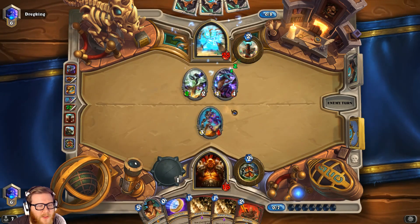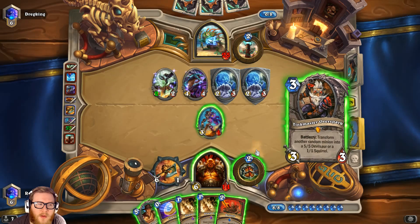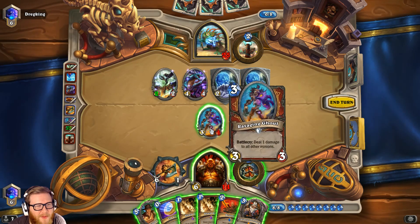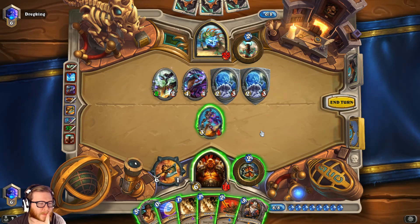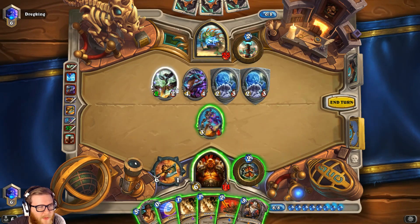Our hand is a little wonky right now — not the best hand. Gorehowl is insane value but we don't have a ton of life gain, and these Shield Slams are not great when you're hitting stuff with Gorehowl every time. I want to attack to get to 12 armor for a Shield Slam, but I'd end up killing my own Ravaging Ghoul because of these taunts. This hand is really bad — you can only Shield Slam for two. Tinkmaster is not a good draw either because I might transform these into 5/5s.